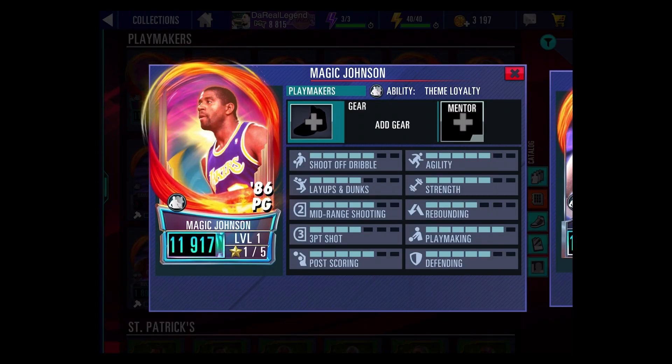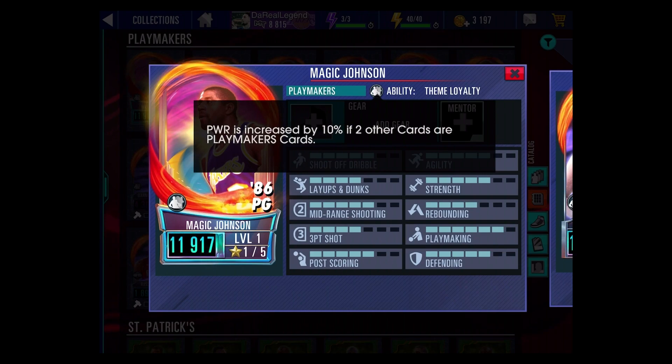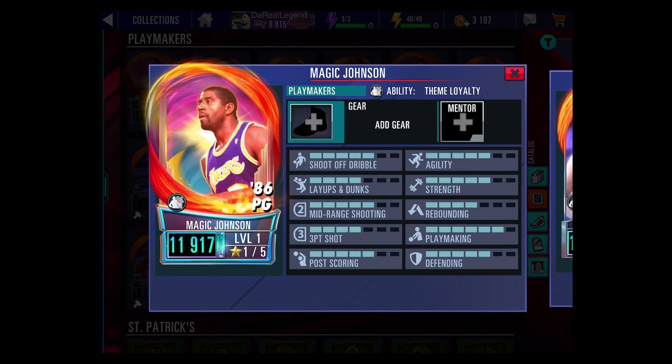Heading off this new theme is Diamond Magic Johnson. As you guys know, Magic Johnson has the best stats overall for a point guard, but there's another point guard in this theme that does give Magic a run for his money. Magic does have an ability called Theme Loyalty, so if you pair him up with two other Playmaker cards he will get a power increase, making this theme super helpful when getting those style points.